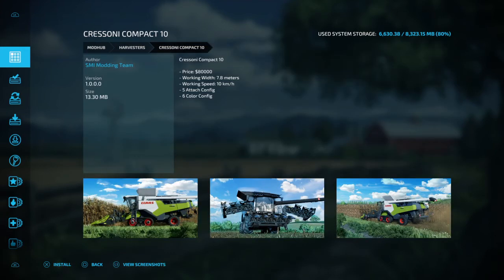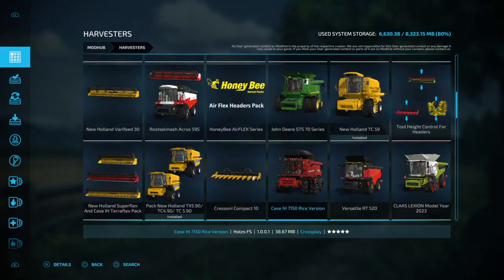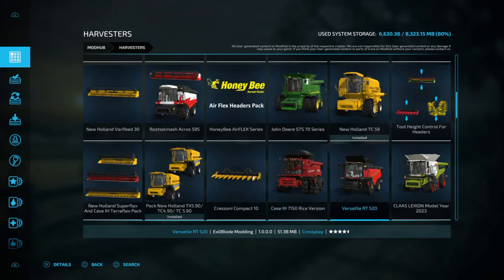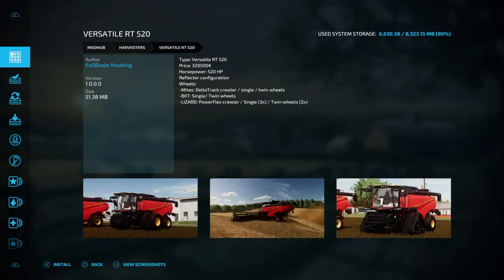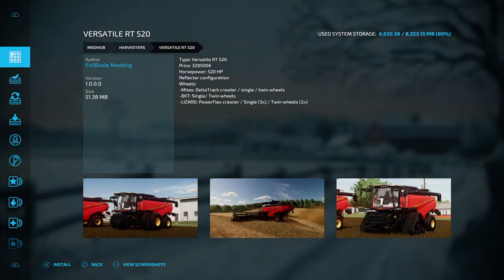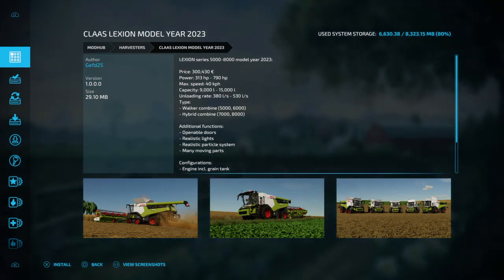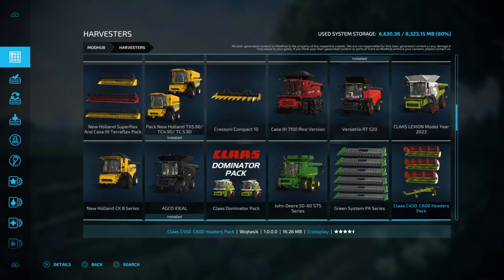We've got another header here — that is a foldable header as far as I know. There's Case International, more Case options. We've got the Versatile — that is not a bad looking harvester, look at the tracks on that. I think the tracks on this look better than any of the other combines. The Versatile isn't really one of the popular brands, but the tracks really suit it. Moving along, we've got the Claas Lexion pack.